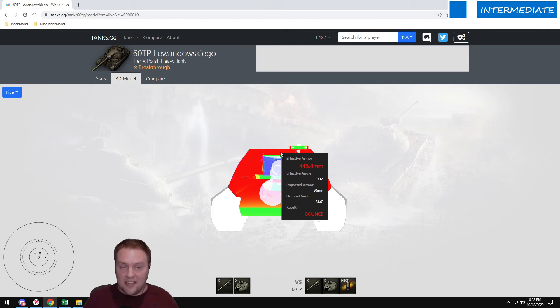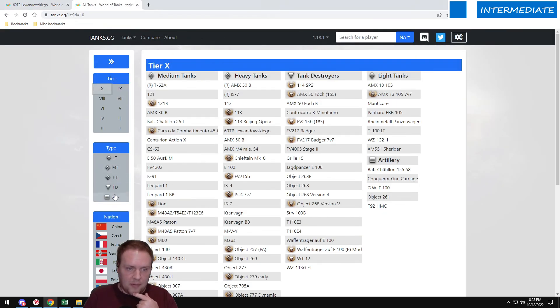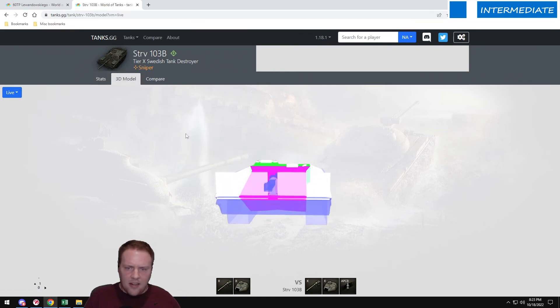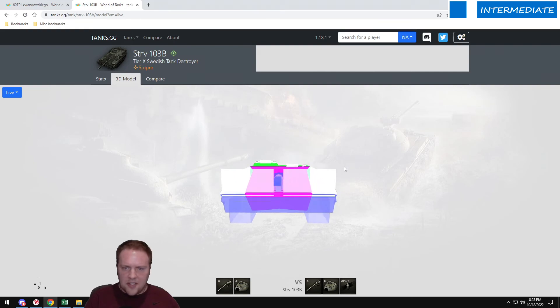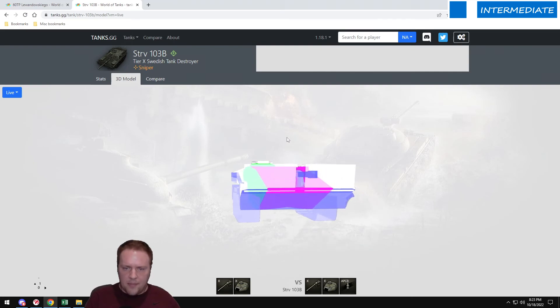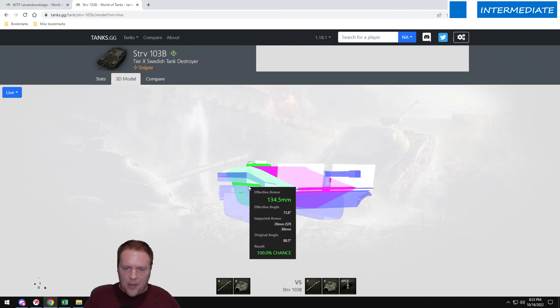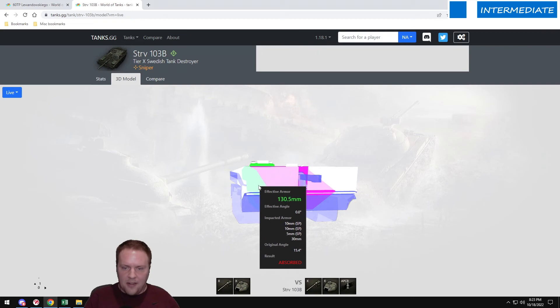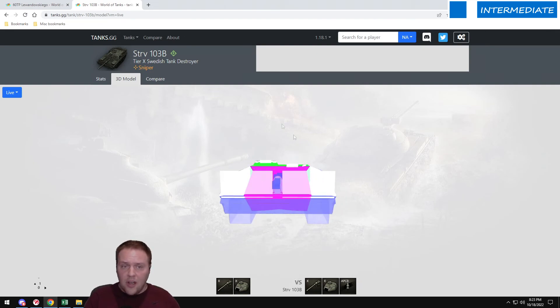Overmatching ignores penetration mechanics entirely. That's why the STRV tanks are either very good or very bad depending on what's shooting at you. They rely almost entirely on very well-angled armor — the armor isn't thick, but it's very well angled, so shots ricochet. However, the side armor is very bad: 20 millimeters. If you catch the side of a STRV, you will pen because you overmatch 20mm or 30mm armor every single time.